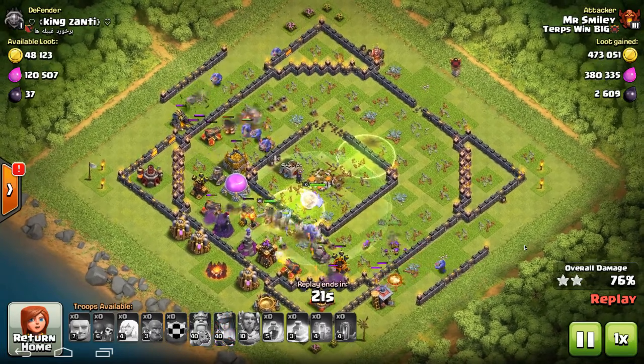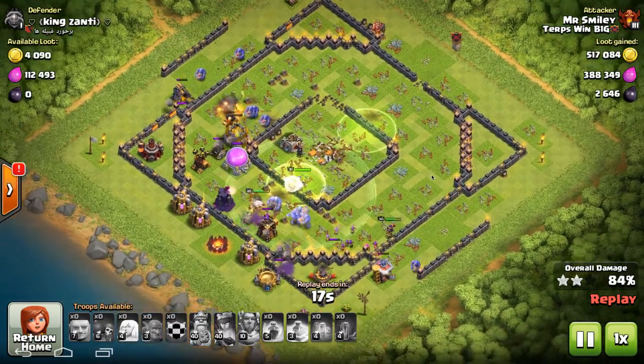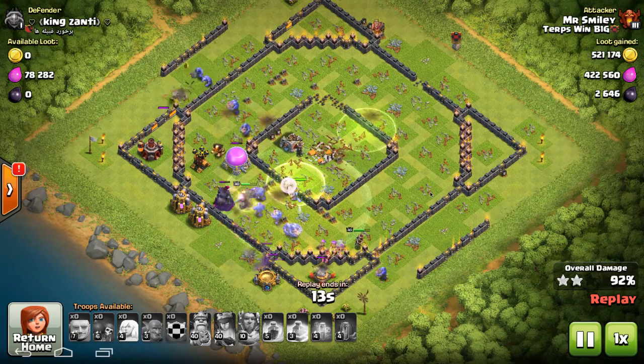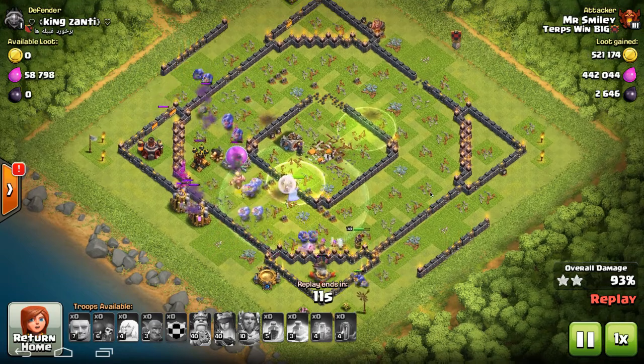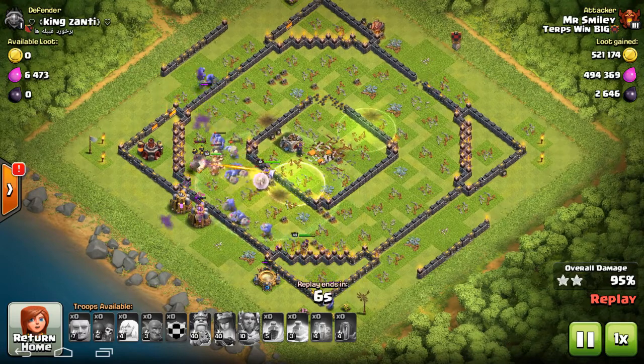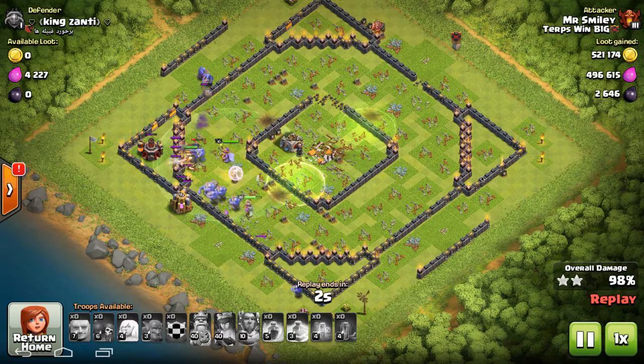We've got the second jump to get out of that core. And the healer is still up, heroes still up, still got a giant up, still got a whole mess of bowlers up. The first one on the Nemesis that I was going to show wasn't quite as dominant as this, but as you can see, this is definitely a strategy that you want to try out.